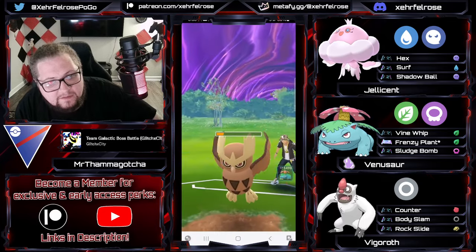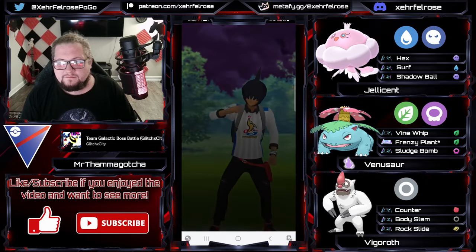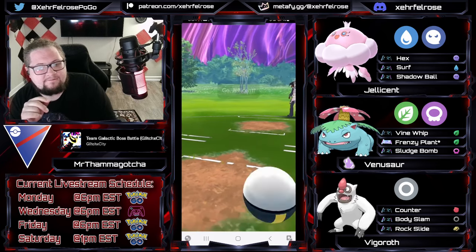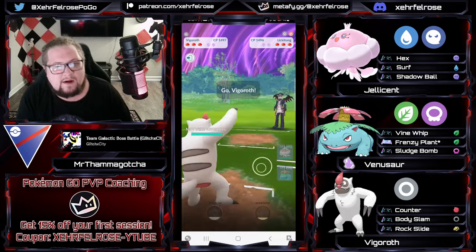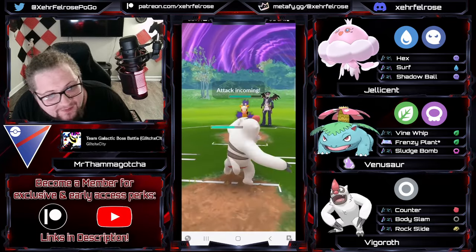The opponent says 'I'm done.' Maybe they knew it. That was impressive. The opponent swapping there definitely cost them, but now we have to deal with Jellicent. Safe swapping to Vigoroth. Opponent comes in with Girafarig — bro, the Spice! I love to see that. Shadow Girafarig. Here we go.